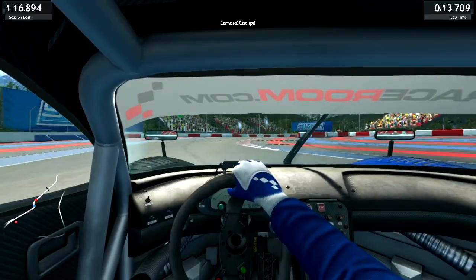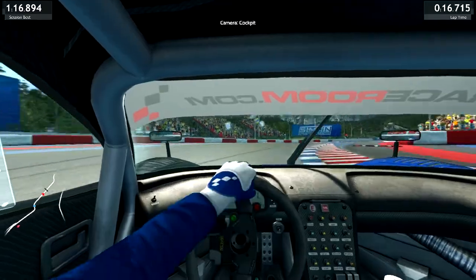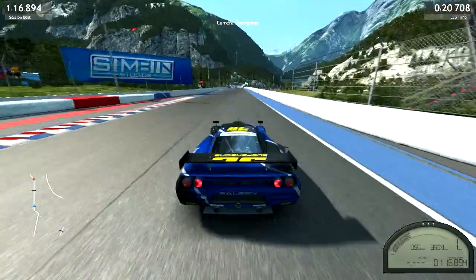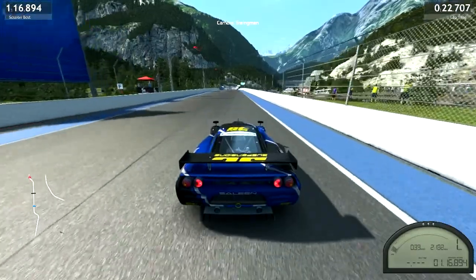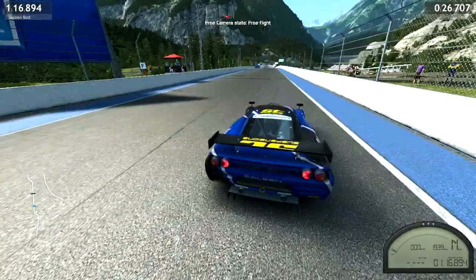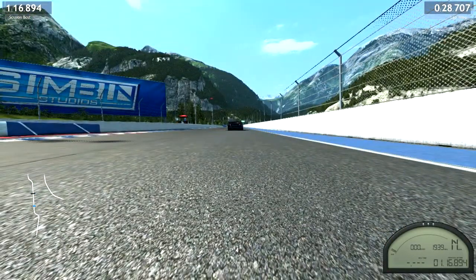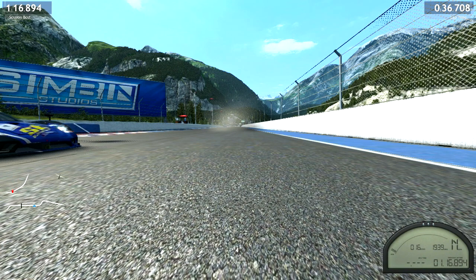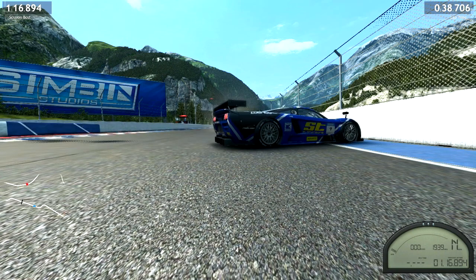You can change the camera angle - you have the first person from inside the car, this one which is not really good, and the third person. You can also maneuver the camera completely and fly around. I sometimes like to set the camera somewhere and then just drive by really fast - or drift by - because it looks good.